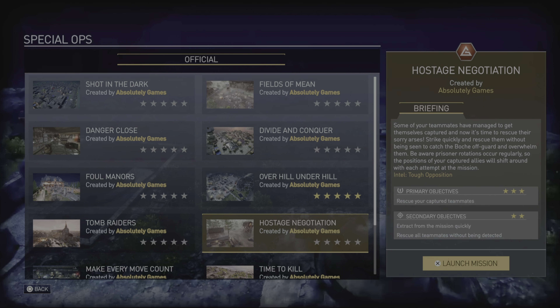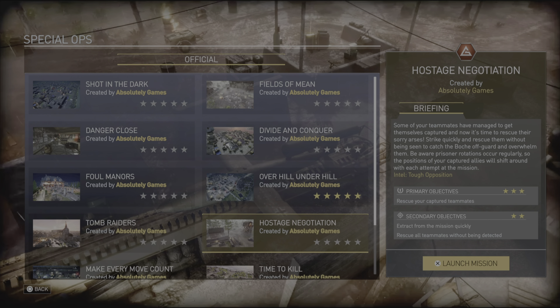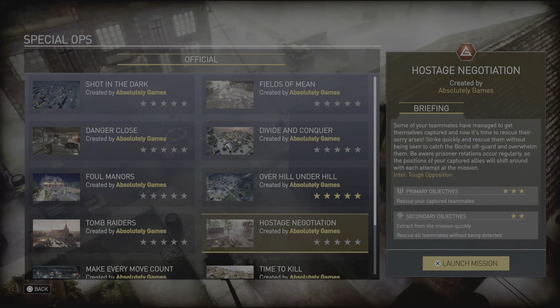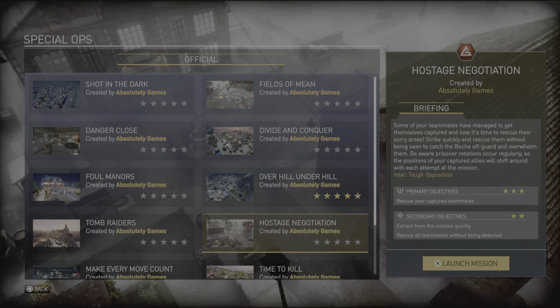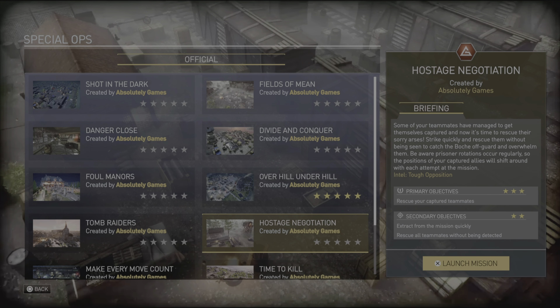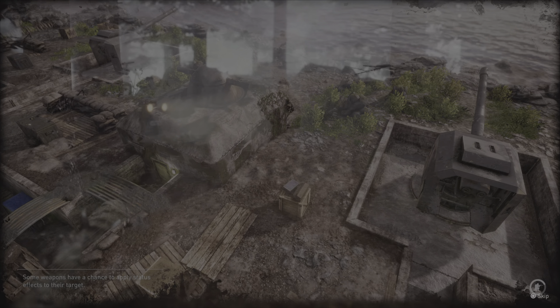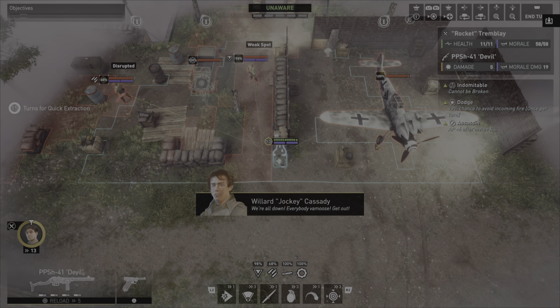The intel says tough opposition, so that might mean additional hit points, more guys, or both. Primary objective is to rescue captured teammates. Secondary objectives are to extract quickly - which will be a turn timer - and to rescue all of them without being detected. So this could be a stealth mission.